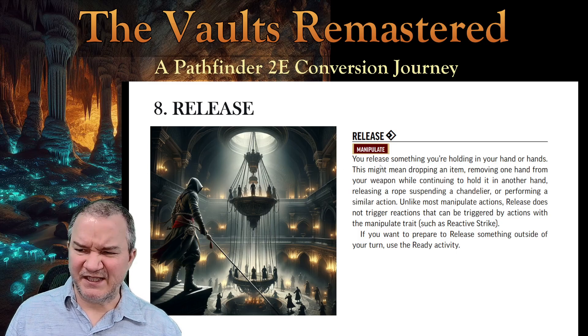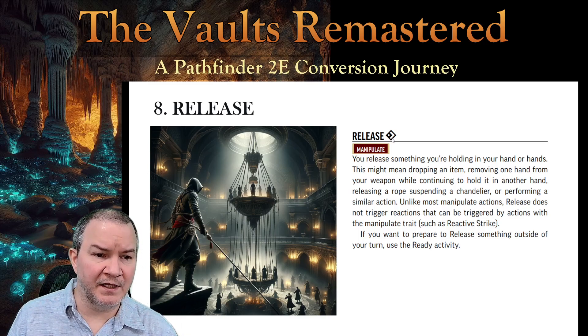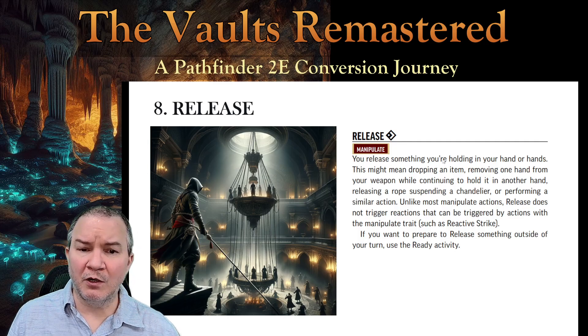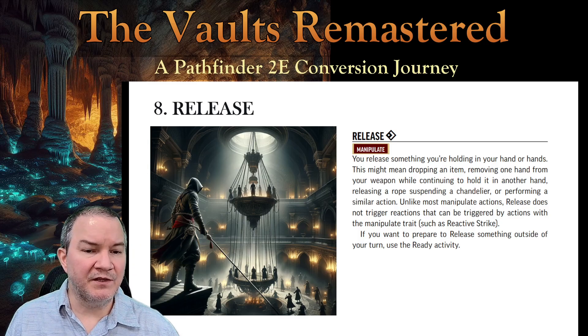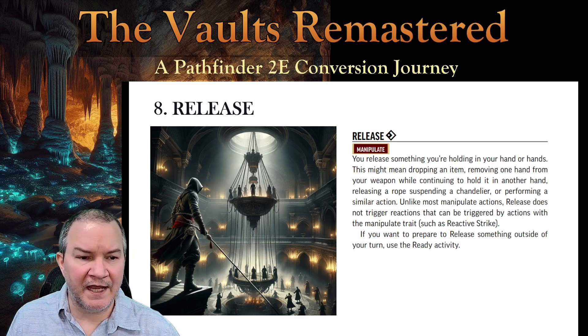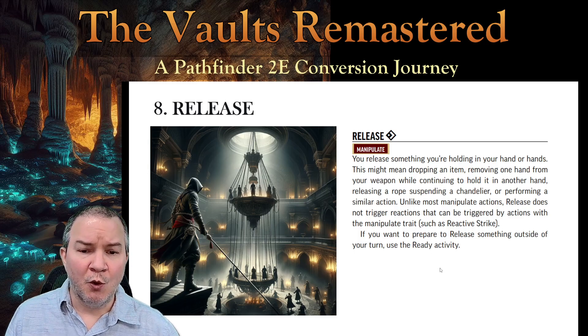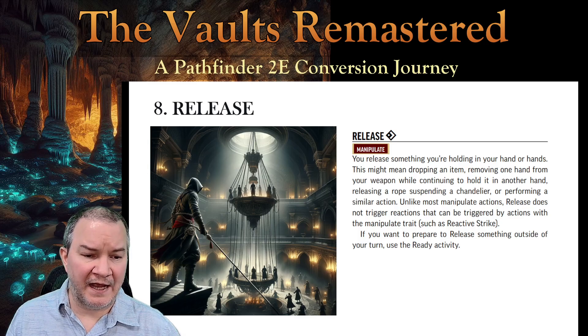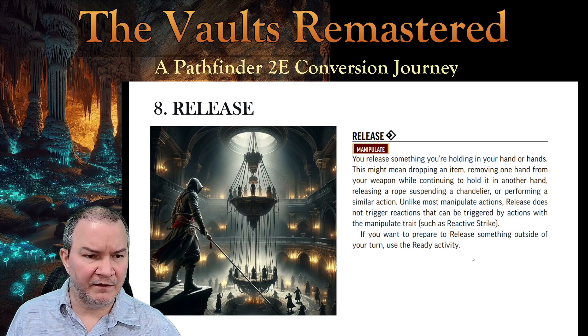Which kind of begs the question: why give it a trait at all then? Anyway, Release says you release something you're holding in your hand or hands — this might mean dropping an item, removing a hand from a weapon while continuing to hold it in another hand, releasing a rope suspending a chandelier, or performing a similar action. And if you want to prepare to release something outside of your turn, you use the Ready activity.